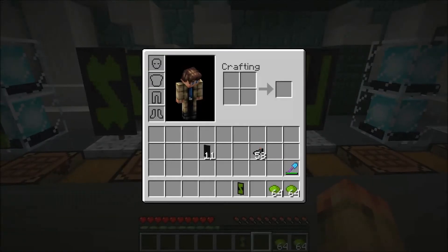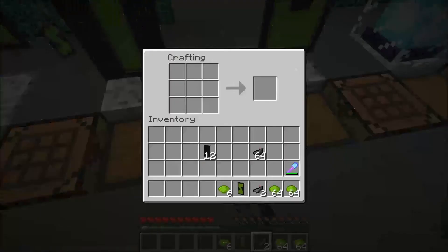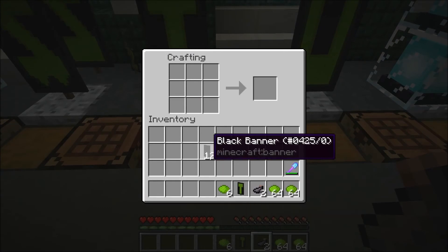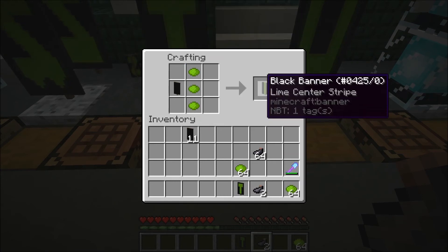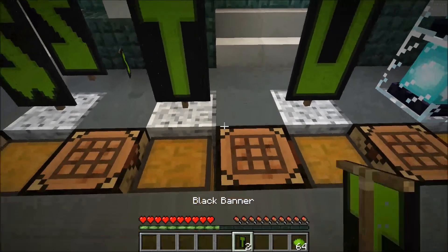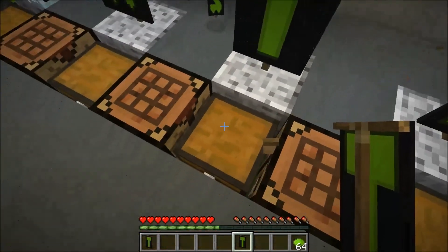So next is the T. T is a very simple one. What you want to do is take the banner and make a center stripe. Then take the other items and do that. Then you take the eight ink sacs and make that. That's a T — there you have it.